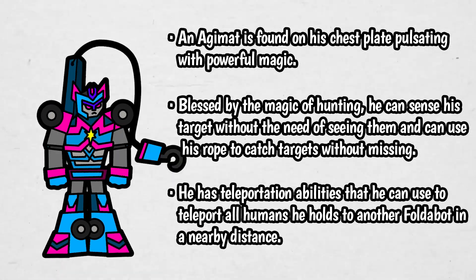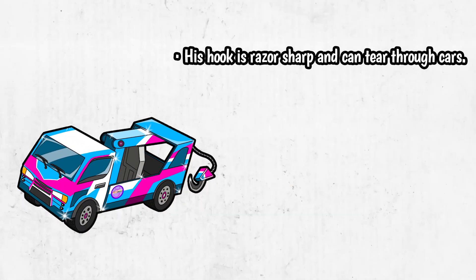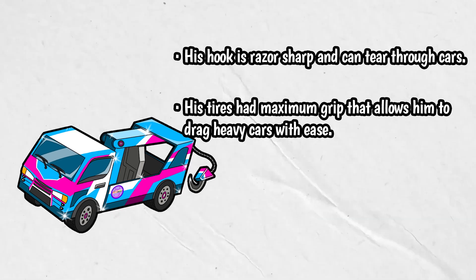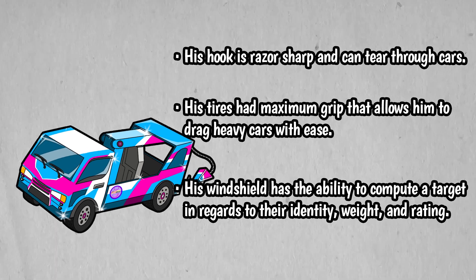He has teleportation abilities that he can use to teleport all humans he holds to another Foldabot in a nearby distance. In his tow truck mode, his hook is razor sharp and can tear through cars. His tires have maximum grip that allow him to drag heavy cars with ease. And his windshield has the ability to compute a target in regards to their identity, weight, and rating.